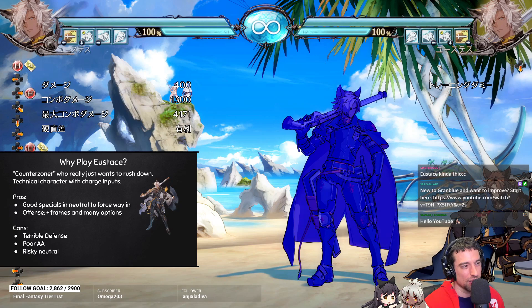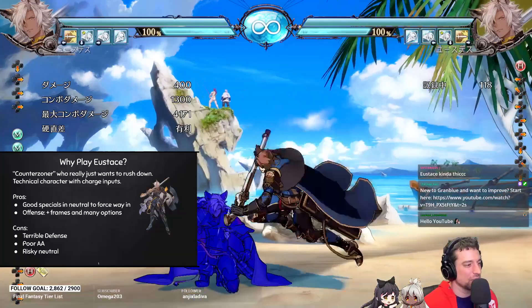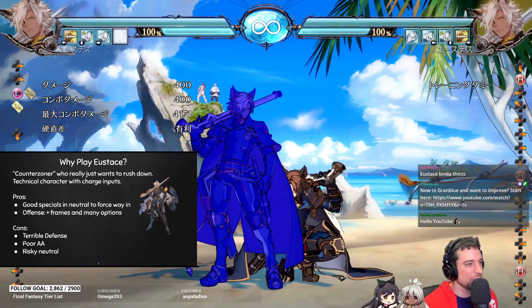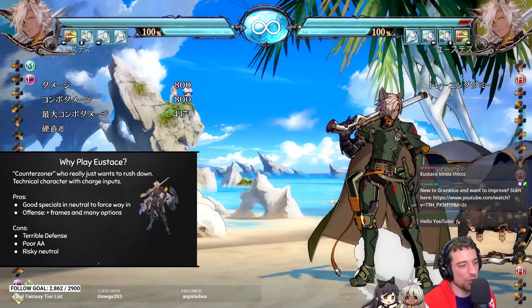Some of his cons: he has terrible defense — he literally does not have an invincible reversal outside of super. His anti-air is poor; he doesn't really have a far anti-air and everything pretty much loses to a jump-in normal from far. You can't anti-air with stand heavy, you can't anti-air 5H — you're just going to get hit out. He can pretty much only anti-air right above him and doesn't have good specials for it. Even the special that looks like it'd beat air approaches isn't that good — you have to do it preemptively, you can't do it on reaction. His neutral is just kind of risky.